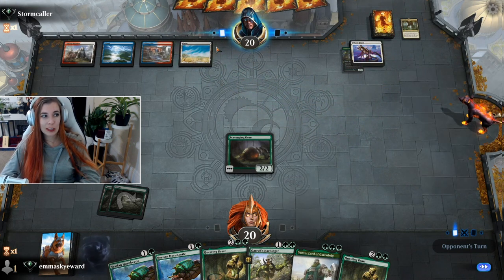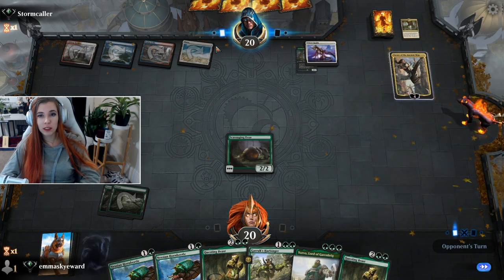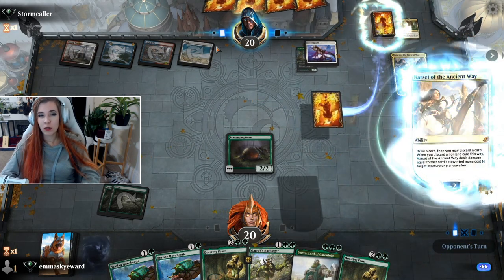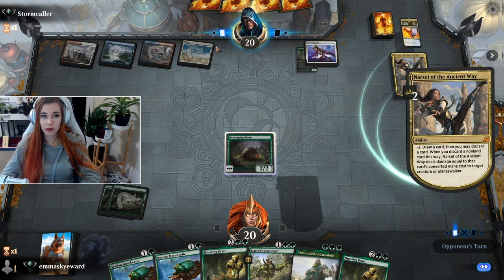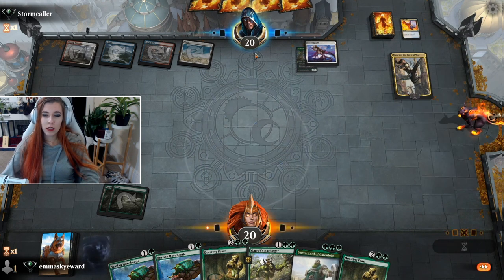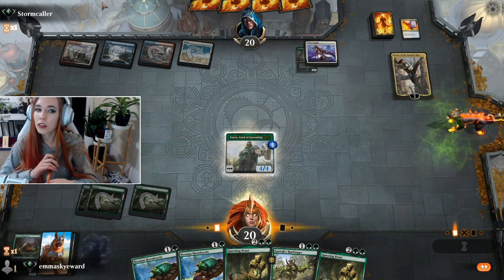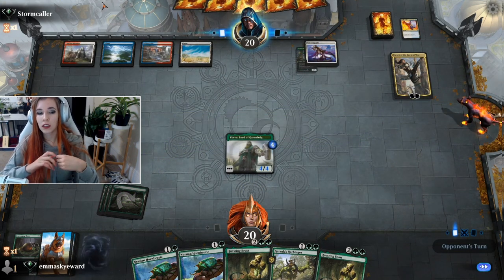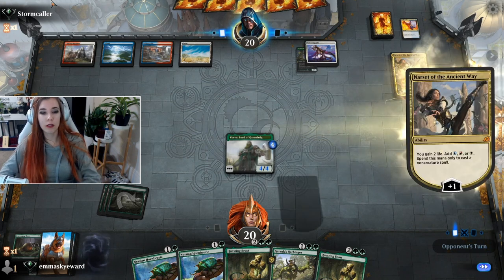We're also a little bit land screwed. We're gonna kill the ooze - we hate the ooze. There's the land, thanks game. Let's start with Yorvo - let's see how this does for us. Probably gonna try for the Questing Beast if we draw another land, if not we're gonna go for the Harbinger.